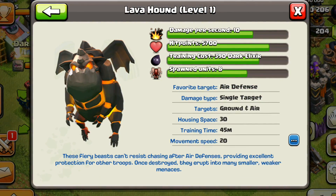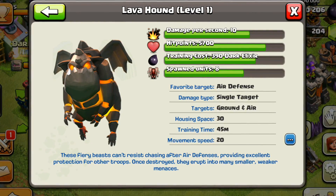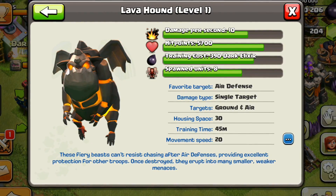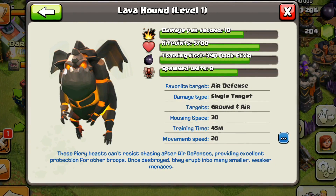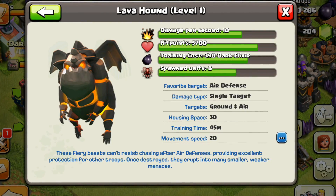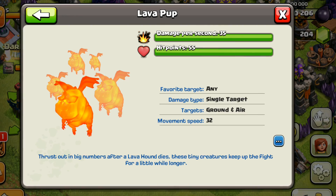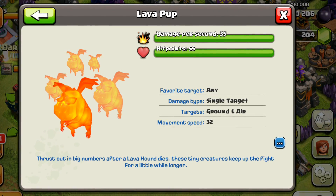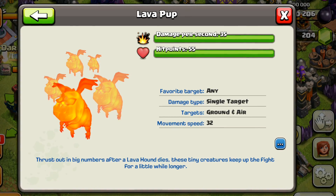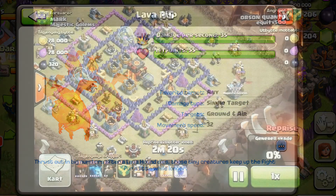This is the thing everyone's been talking about — the lava hound. It's always big when a new troop comes out, and this hasn't happened in a while. I'm going to be showing some replays first. But as you can see, this is an absolute tank — it has 5,700 hit points at level 1. It only does 10 damage per second though. A unique thing is it targets air defenses. It also spawns lava pups when it gets shot down — it breaks into lava pups, kind of like the golem breaks into golemites.